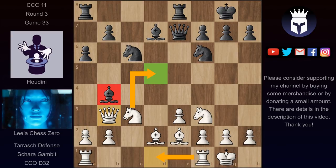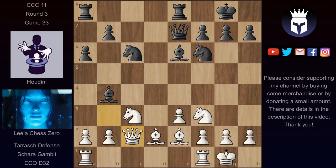But Houdini now played bishop e6, harassing this queen. We have queen c2, but the queen has difficulties finding a good position, at least for now. At some point rook c8 will come and this queen will again feel uncomfortable on this open c file. Houdini probably will have to move again to avoid any tactics involving this pinned knight.